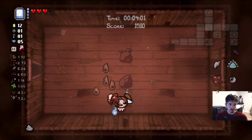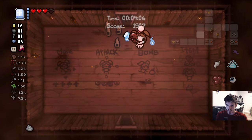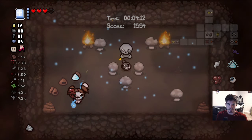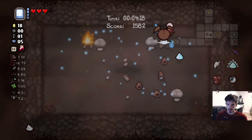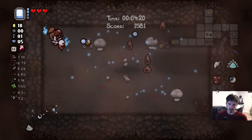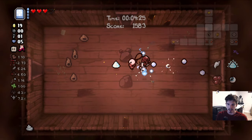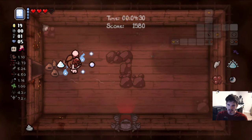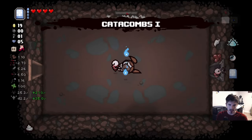Hold on — we hear a wolf call. Whenever you hear that howl, you can basically guarantee there's a secret room nearby. On the rare occasion there may be a trap door instead — I think there's a bark instead of a howl if it's a trap door. That sounds right to me. We don't have any bombs though, so we can't get in there right now.